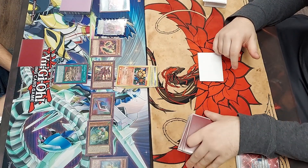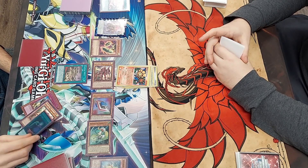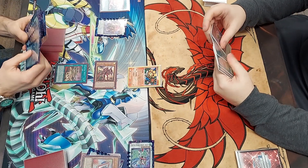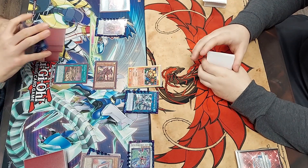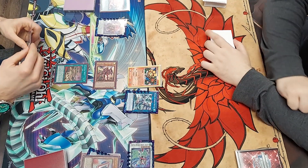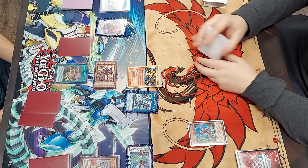Game 2, Clayton goes first and I don't have anything to stop him, so he goes full combo. His Piper excavates and adds Solemn Judgment, so his full end board ends up being Kashtira Unicorn, Barone de Floor, Raise Velgur to shuffle back a monster in my grave, and Kashtira Birth, plus the Judgment he excavated. He passes to me and I start off by special summoning Fenrir, which he judgments.